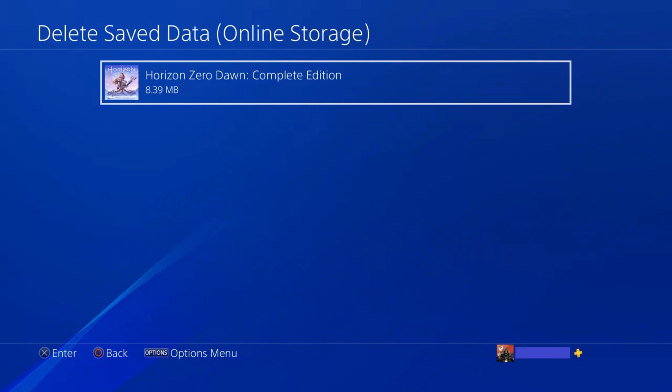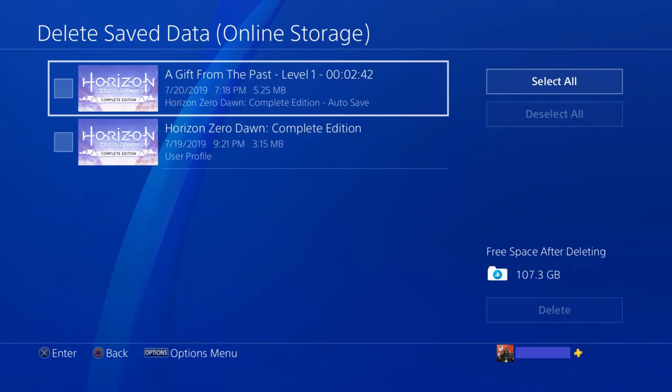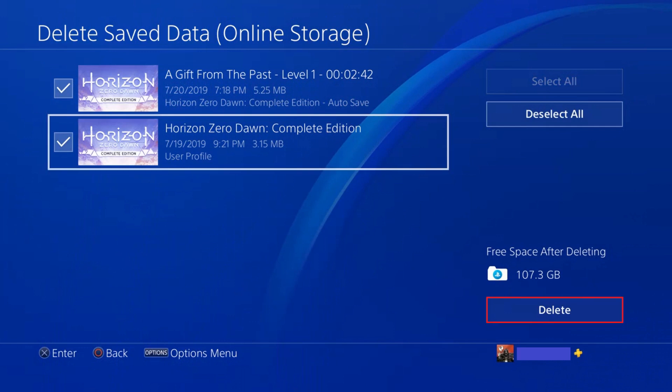A list of the games you have saved to your PS4 online storage cloud are displayed. Step 4: Choose the game where you want to delete information you have saved to the cloud. A list of the saves for that game stored in the cloud are displayed. Step 5: Click to place a check mark to the left of any cloud game saves you want to delete, and then click Delete.